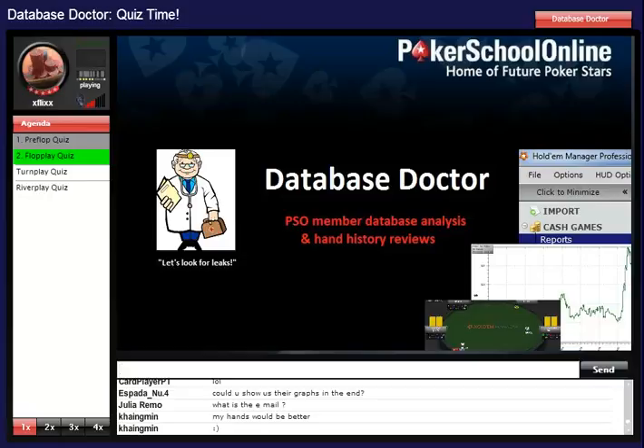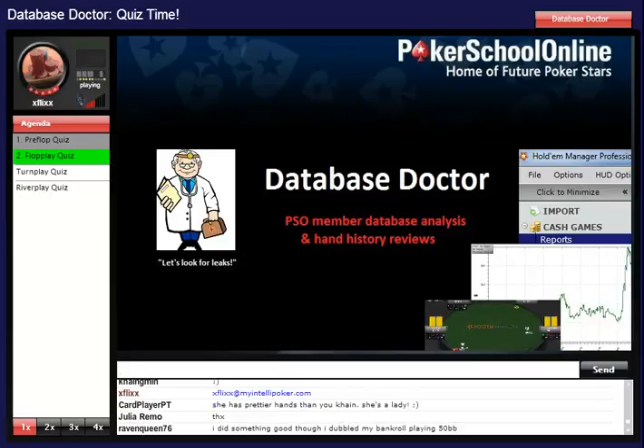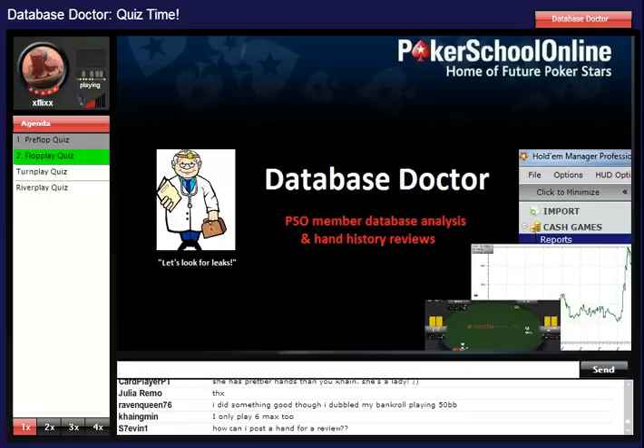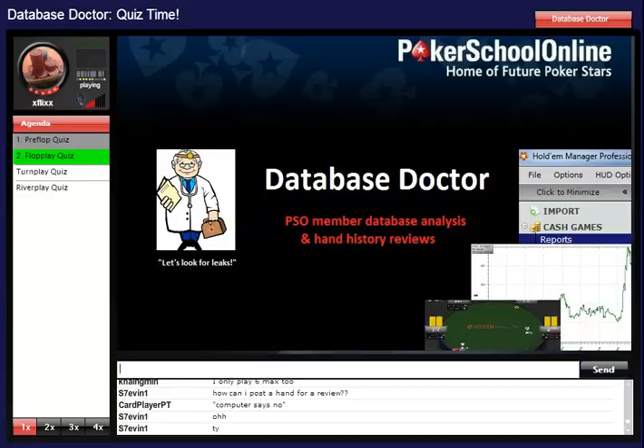If you want to submit hands in the future, I can only advise you to send me an email. You can always submit entire sessions or selected hand histories — six max cash game only, no tournament hands. Those go to the other trainers. I'm only doing six max cash game hands. I do have a long wait list right now, about three or four hand history review classes to finish, but if you want to put your hands up for review, you're welcome to. Be patient — I will get there and review everything I'm sent.